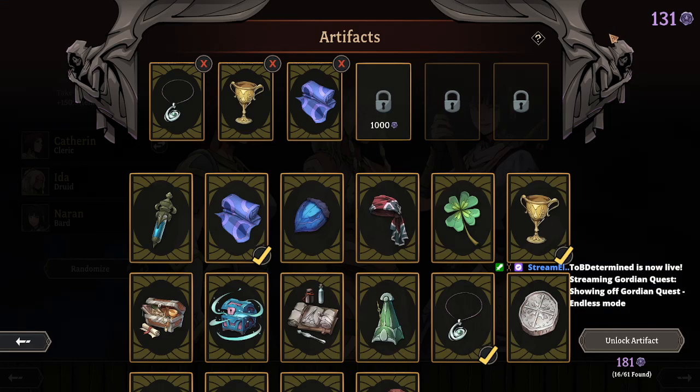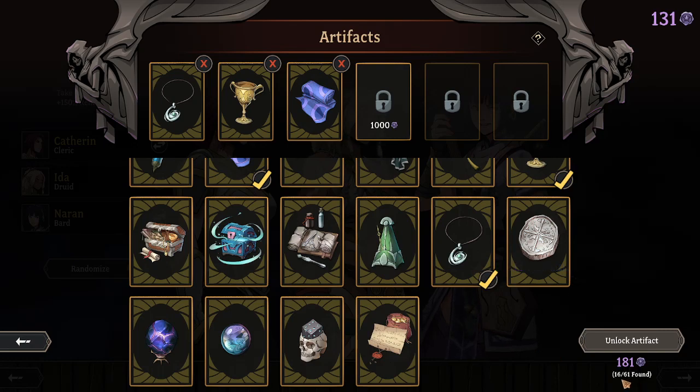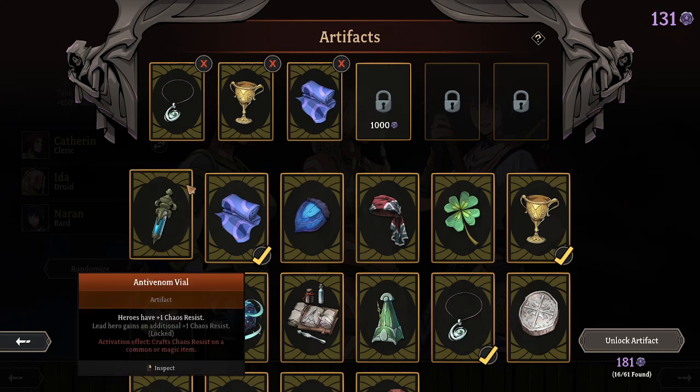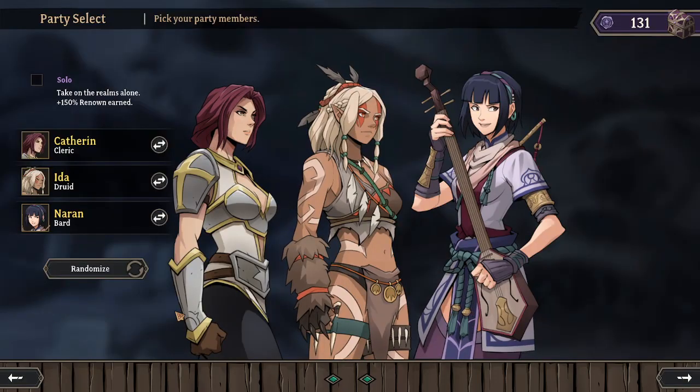Do I have enough currency to unlock anything? Nope, I don't think so. 61 artifacts available, I've only found 16. You need this currency up here to unlock more, and each of these artifacts actually can be upgraded.